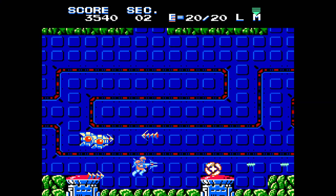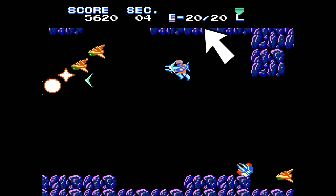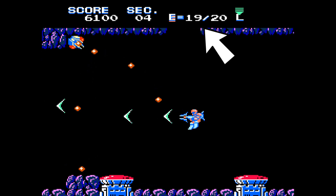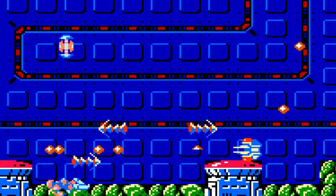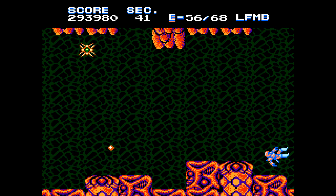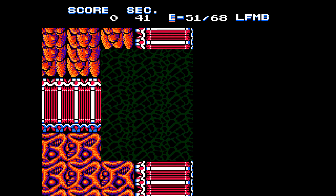Once thrust into the bowels of the alien base, the enemy onslaught is relentless. You start out with 20 hit points, which are decreased by 1 each time you take a bullet. Touch an enemy directly, however, and it's an instant death. Section Z mercifully allows you to continue from the current section once all of your lives have been exhausted, each with 5 hit points less than when you perished.